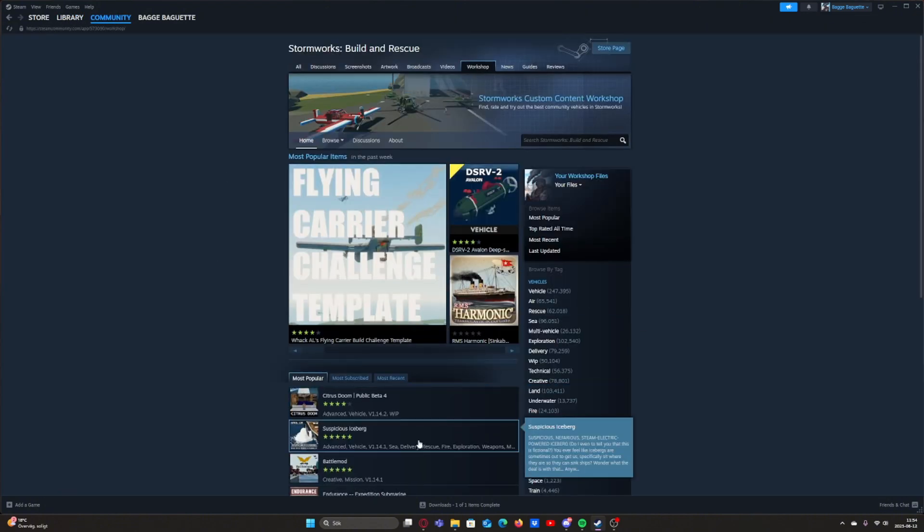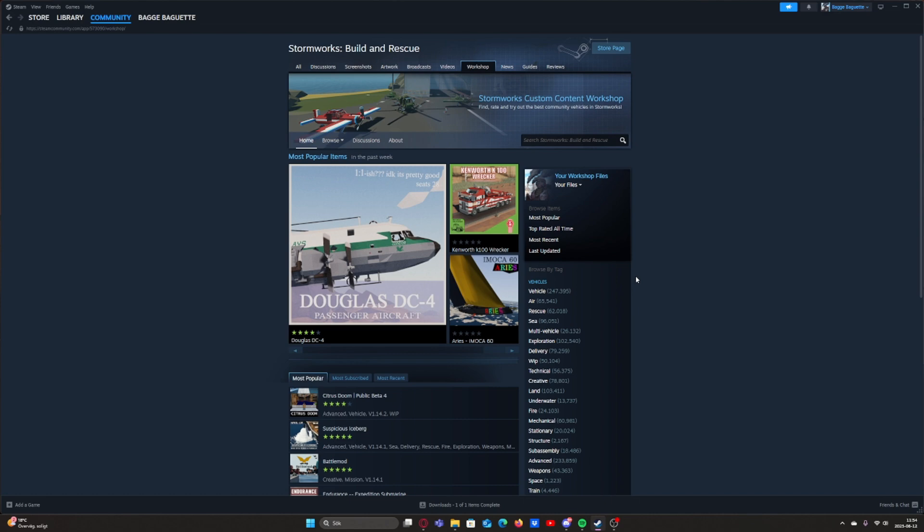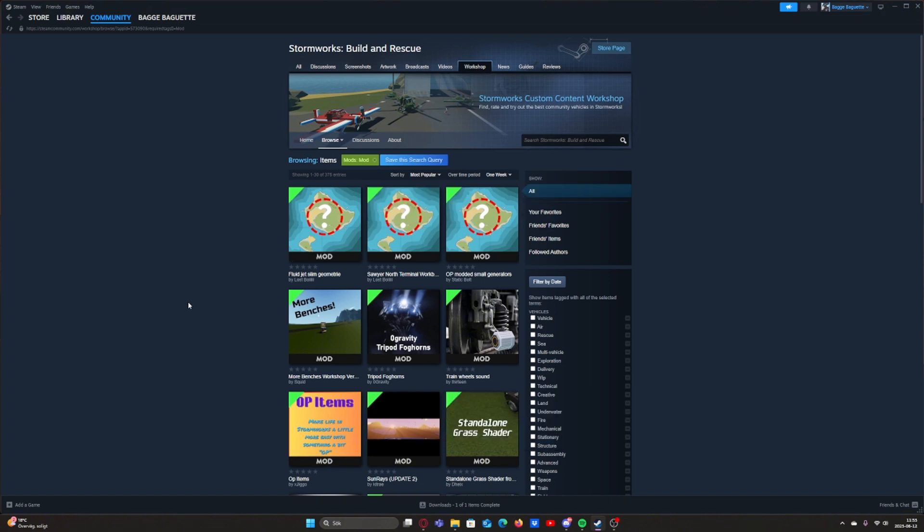You'll be greeted with the Stormworks custom content Workshop, where you can find vehicles, mods, and that sort of stuff. To sort for just mods, in the Browse by Tag tab scroll down until you see 'Mod', press it, and now you have a list of all the mods on the Steam Workshop.